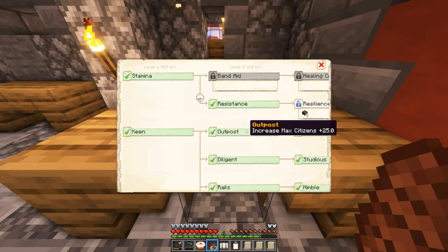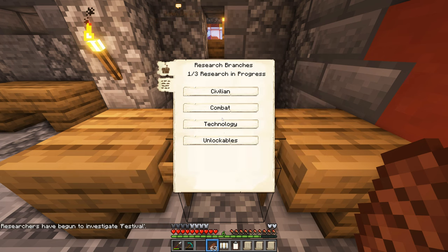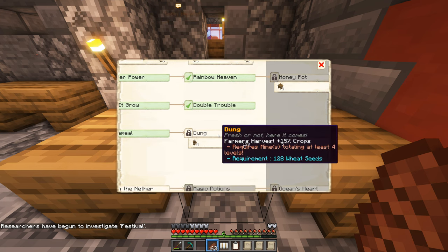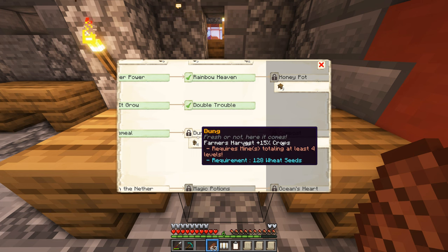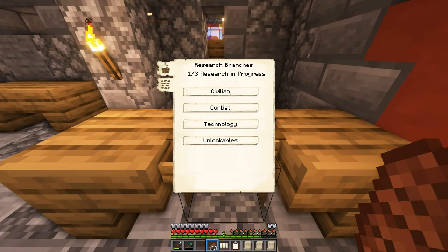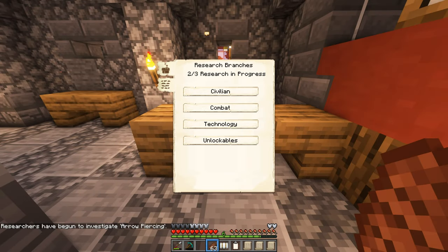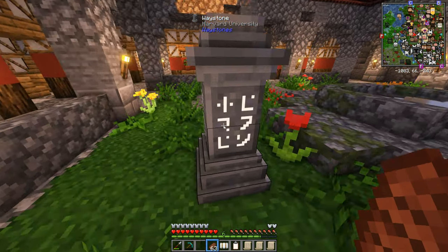So it's going to be down civilian - we're going to go for festival, more happiness, always good to have. Then down technology with the seeds, we're going to go for dung - farmers harvest 15% more crops, very good in the long run. But wait, it requires mines totalling at least four levels. So what else can we do? It's always easy to go down combat - we're going to do arrow piercing. That leaves us with arrow piercing and circus for the happiness research underway. Now we need to go to the nether, get the gilded blackstone so we can do the nether mine research.